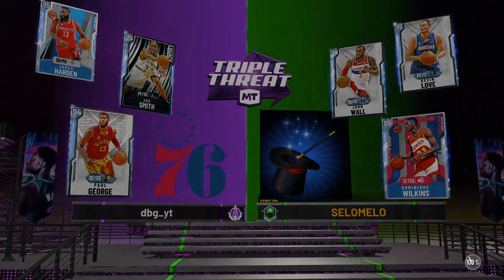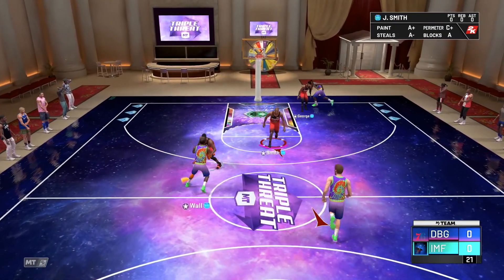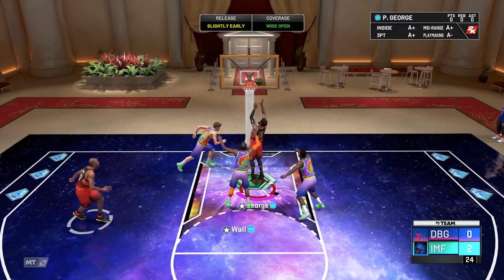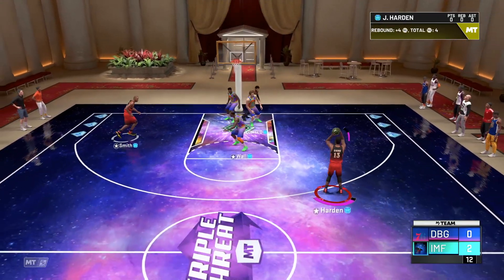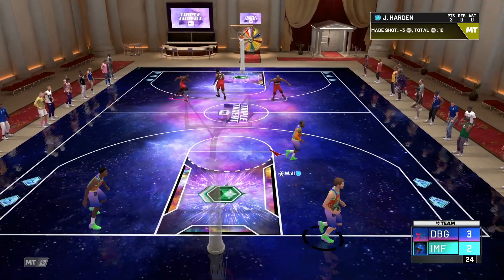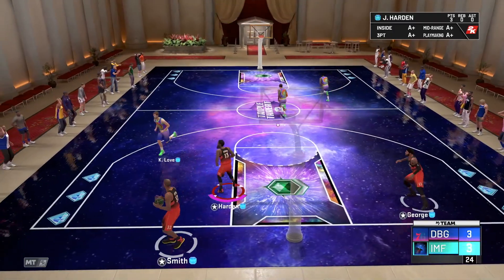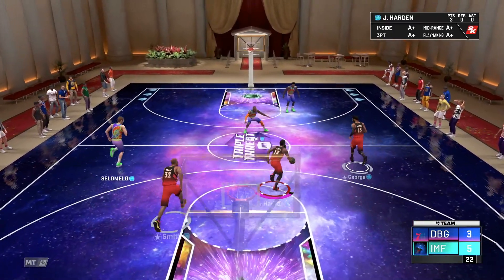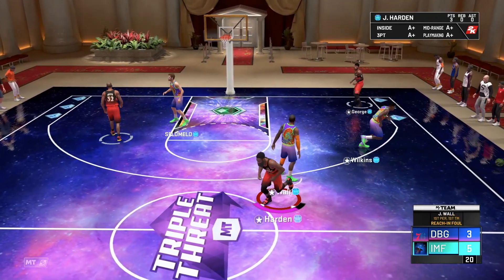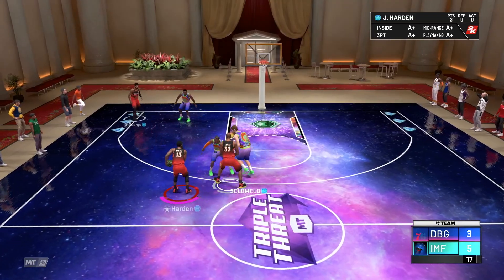We're against John Wall, Kevin Love, and Dominique. Dominique is a bit of a not-great player, but John Wall and Kevin Love are good — Kevin Love especially. Harden release — can't hit it. Green three! 50% from three to start. They green a three with Dominique — the guy I'm saying is not great — and he comes down and hits his shots. We've got to do a better job of guarding a not-great player than that.